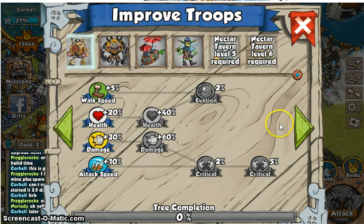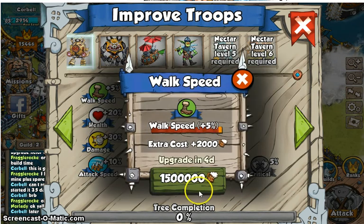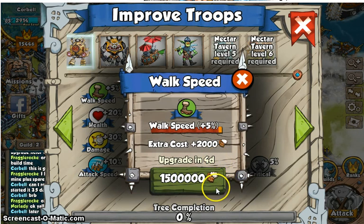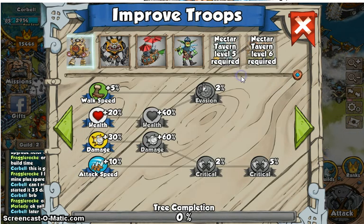The pigs have probably the smallest upgrade tree out of all of the troops. But as you can see, it costs four days to upgrade them and it costs a lot more in beer than the other upgrades do.